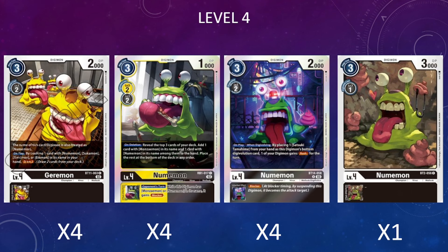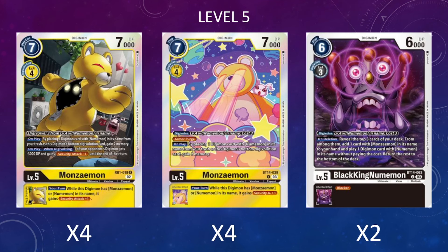The last champion of the deck is one copy of the OG BT2 Numemon. It's in the deck because it's another Numemon name and another pretty cheap level four to hard play similarly to all the other Numemons. Next, the level fives. I'm running four copies of the RB01 Manziman, which has a decent on-play ability to place a Numemon from our trash to the bottom of its Digivolutions to gain two memory—effectively costing five versus seven if we need to hard play the card.